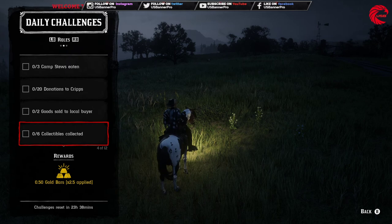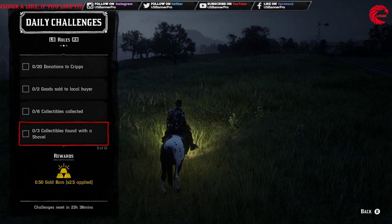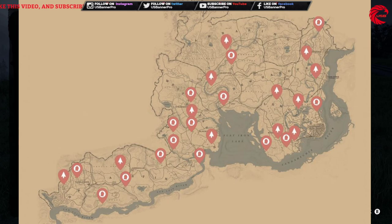After that you have to find three collectibles with a shovel. You can do this one with arrowheads and coins — these basically have to be collected with a shovel. Go to these locations and use the metal detector; they are mostly underground. Use the metal detector to locate them and collect the items with the shovel.